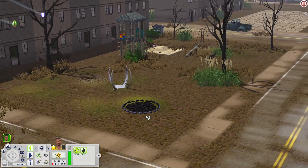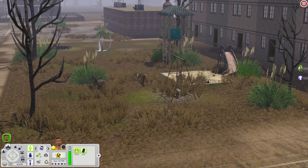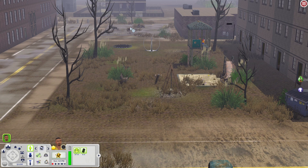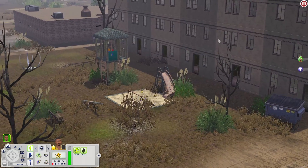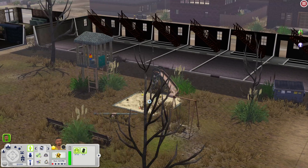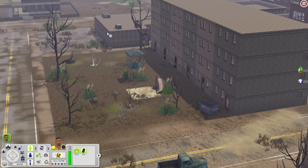It looks like there's a park back here — you have a bonfire, a time machine spot, a playhouse, swing, sandbox, slide, and seesaw, and a place to sit. There's also a grill and a dumpster back here. This area appears to be like a little park behind an apartment or something. Scrolling down, it's pretty much empty inside.